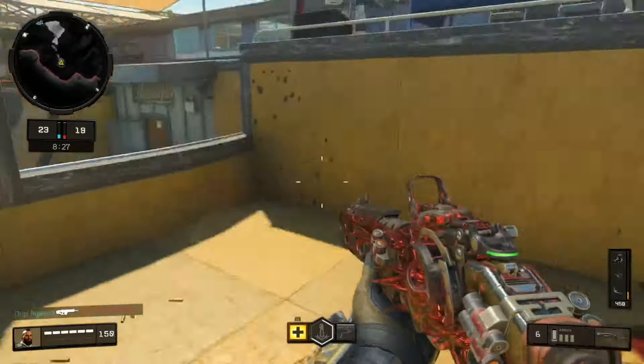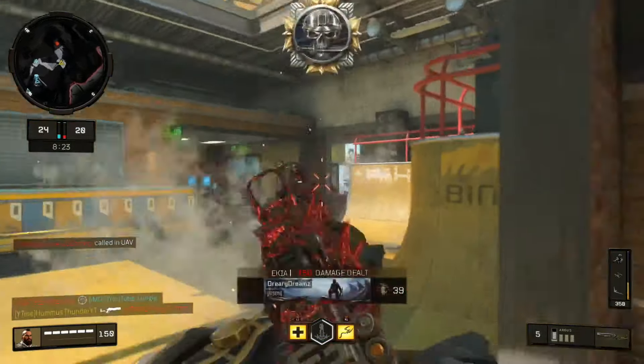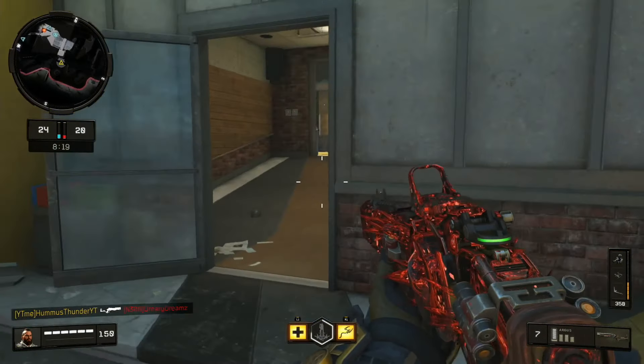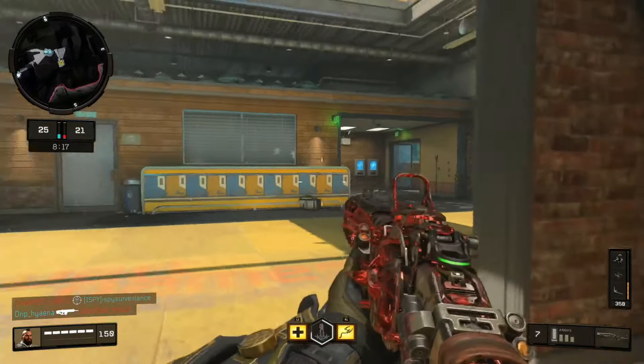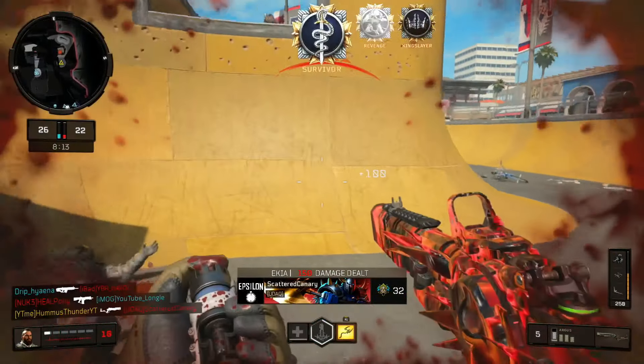Anyway, I definitely recommend you guys give this setup a shot. Go ahead and slap Gung-Ho and Stem Shot on there, run Ruin, and try to get around and flank them — push them with the grapple hook. You'll have a ton of fun. If you enjoy and want to see more unique class setup videos, be sure to like, comment, subscribe, and follow me on Twitter. I'll see you guys in the next video.